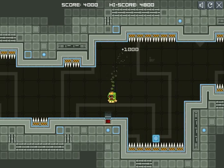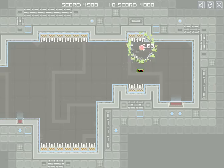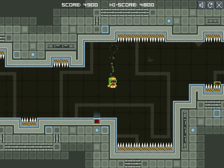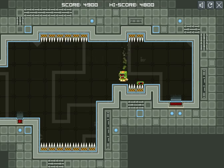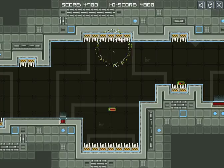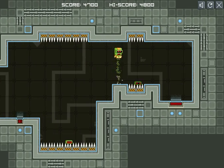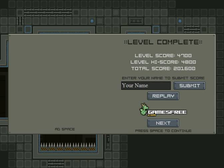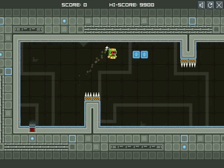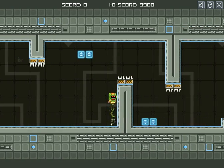Now we see this little red thing down here — that is a checkpoint. If I die, I now start right there. This is kind of a pain in the butt. You're not invincible when you start. Despite the fact that you're blinking — and blinking universally means invincibility in video games — you can die right out the gate. I'll just skip the blue blocks in this level just to show you that you don't need to get them.